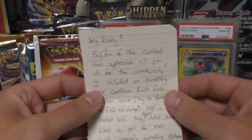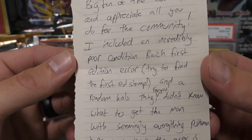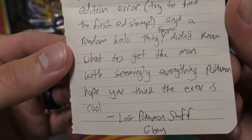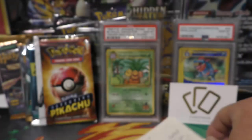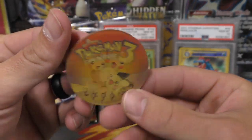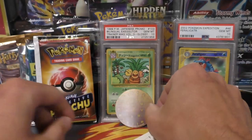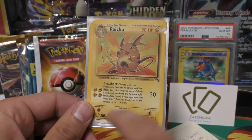Next up we have some fan mail. The note says: 'Hey Rusty, big fan of the content - appreciate all you do for the community. Included an incredibly poor condition write-you first edition error card - try to find the first edition stamp - and a random holo thing for you. Didn't know what to get the man with seemingly everything Pokémon. Hope you think the error is cool.' The coin included has Pichu Brothers and Pikachu on it, kind of reminds me of the Yu-Gi-Oh Millennium Puzzle.